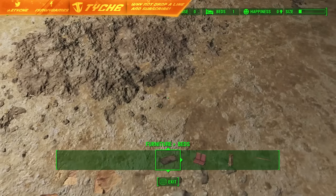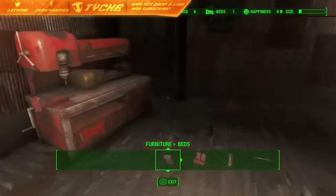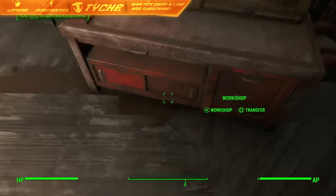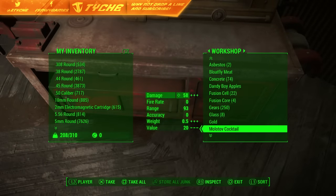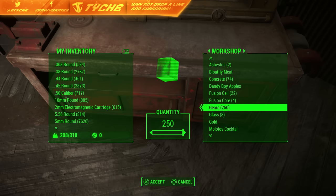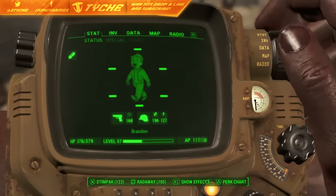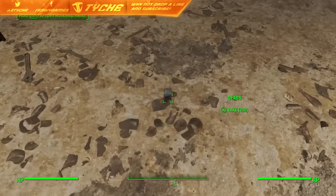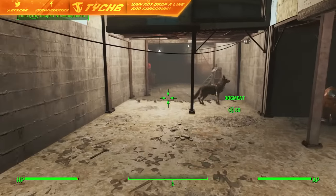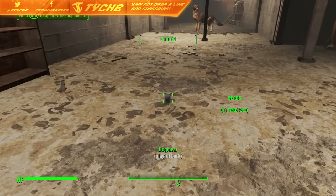Just scrap all of these like so. Then exit out of that, come over to your workbench, click transfer, and go down to the gears. We've got 250 gears, so we're going to take them. Come back over here into our nice little area, bring up the inventory, go across to junk, and drop our 250 gears — it's all in one pile, which makes it easier. Command Dogmeat to go over there and get the gears, and as soon as he bends down, we're also going to take it.